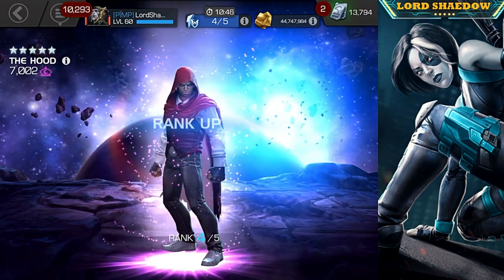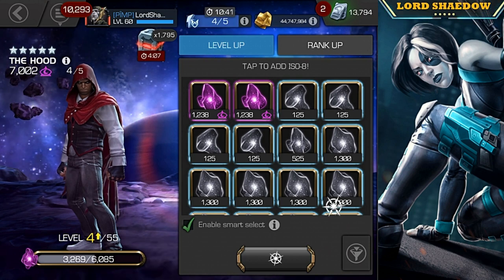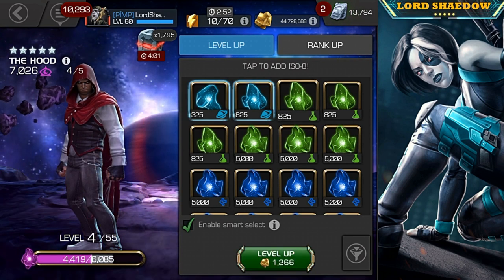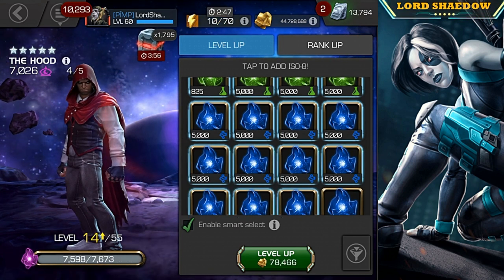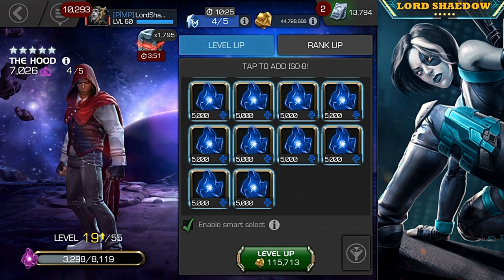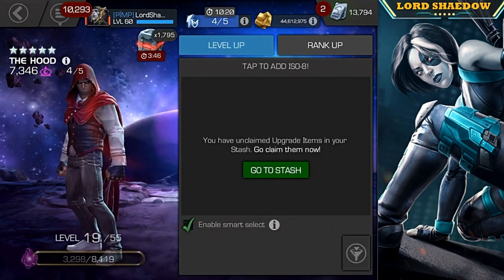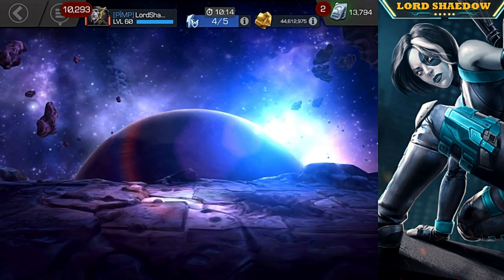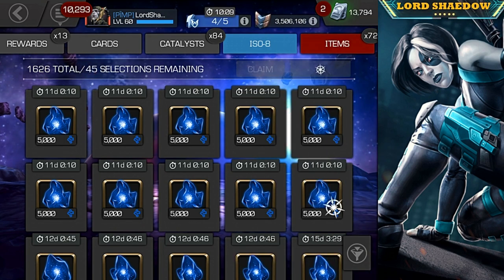There we go — he is my latest Rank 4 champion. Now the reason I chose The Hood is that I think he's underrated. By the way, don't do this — I ran out of mystic ISO ranking up several champions. I ranked up Morto, I ranked up Magik, and I ranked up Juggernaut, so now I'm just using some ISO that I don't think I'll need anytime real soon.